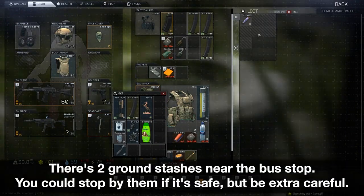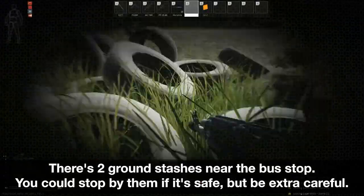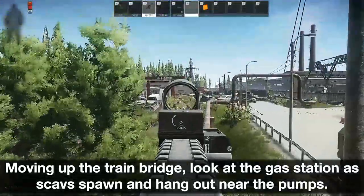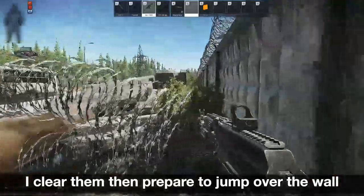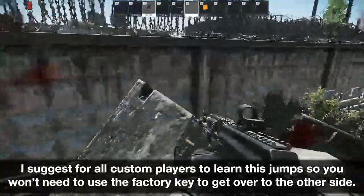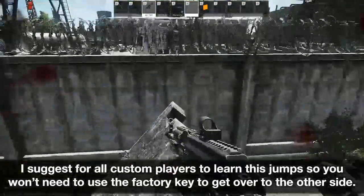There are two ground stashes near the bus stop — you could stop by them if it's safe, but be extra careful. Moving up the train bridge, look at the gas station as scavs spawn and hang out near the pumps. I clear them then prepare to jump over the walls. I suggest all customs players learn this jump so you won't need to use the factory key to get over to the other side.